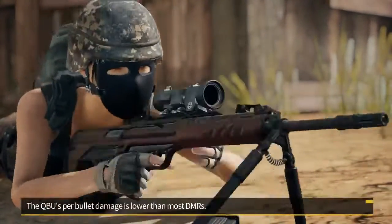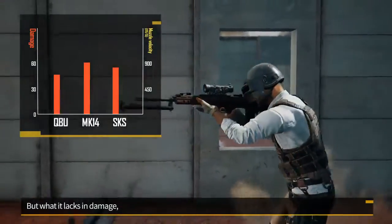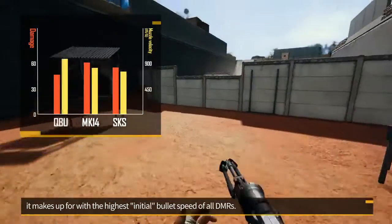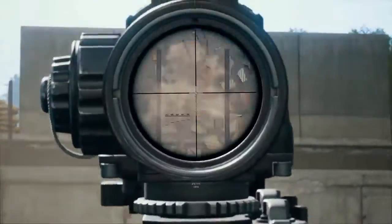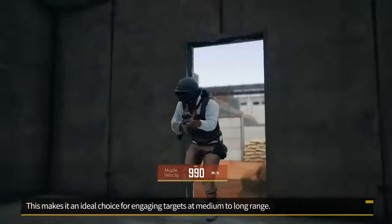The QBU's per-bullet damage is lower than most DMRs. But what it lacks in damage, it makes up for with the highest initial bullet speed of all DMRs. This makes it an ideal choice for engaging targets at medium to long range.